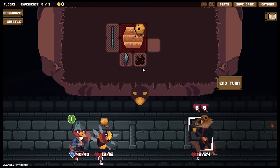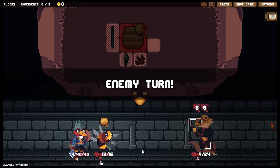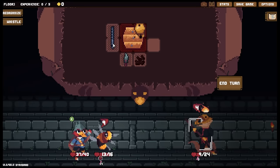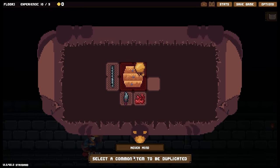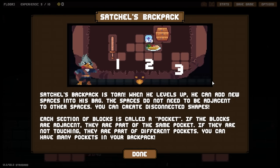The Flute is now anchored, but it can still be used as a shield. The charm does decrease, so if their health is eventually lower than the charm, they'll go back to fighting for the other side — you need to top it up every now and then. When your turn ends, items behind our anchor get two comments. Satchel's backpack is torn: when he levels up, he can add a new space into his bag. The spaces do not need to be adjacent — you can create disconnected shapes. Each section of blocks is called a pocket; if blocks are adjacent, they're the same pocket. If not touching, they are different pockets. You can have many pockets, and in fact you should.